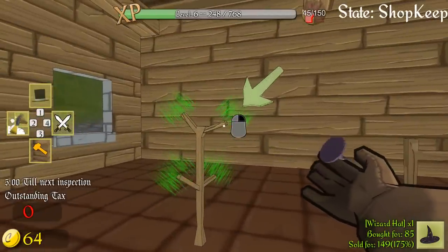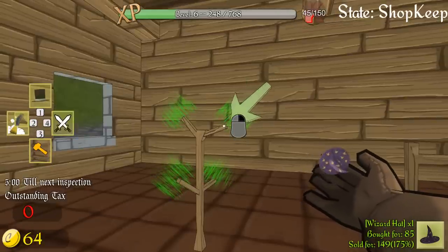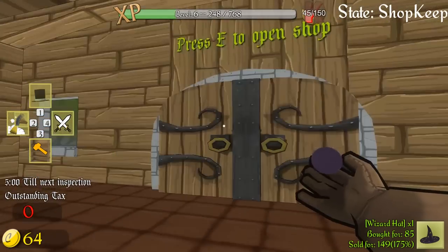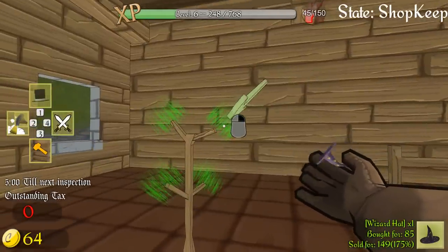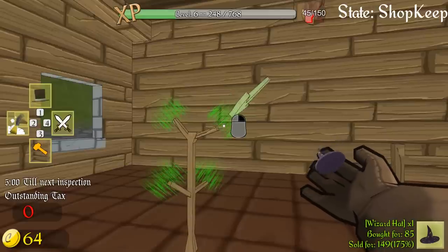How much do we sell this wizard hat for? I think we stick to the 175% markup price. I think Burt should be known across the land of mountains, or mountain land or whatever, as the guy with the 175% markup, because stuff sells. These people seem susceptible to 175% markups, so that's fine.